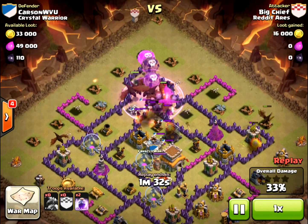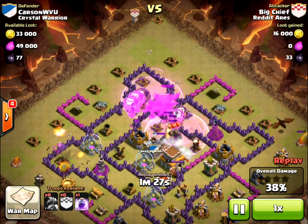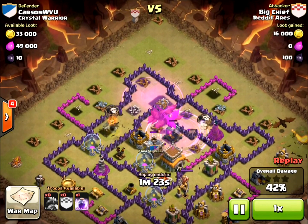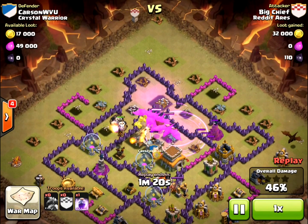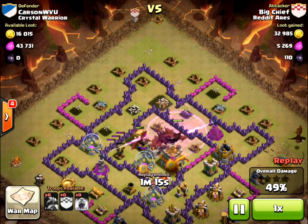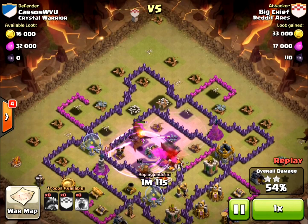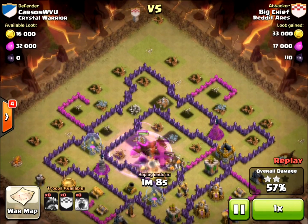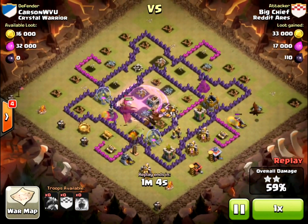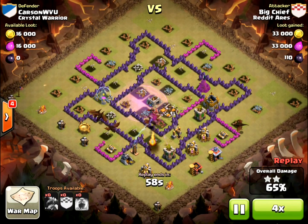Because you don't want the dragons wasting time getting to those air defenses. Once they get there, drop another rage connecting the dragons to the next air defense. If there wasn't another air defense nearby, you wouldn't drop another rage. My rule of thumb is wait until an air defense starts firing on a group of your dragons and then rage them. If you drop your spells too soon, the dragons will never get there and the spell will wear off. In this case, it was great spell placement and the dragons did what they were supposed to do. And this turns into a 3 star.